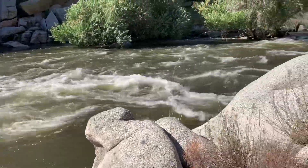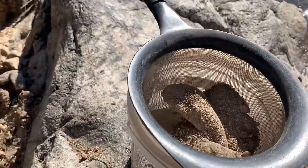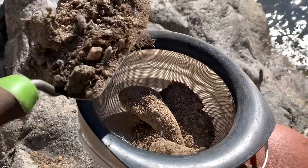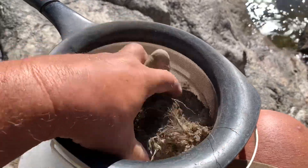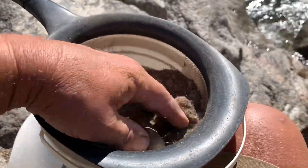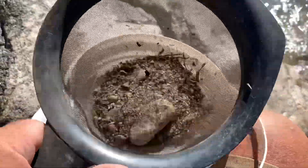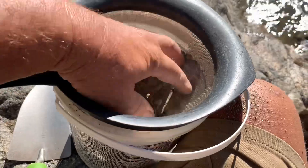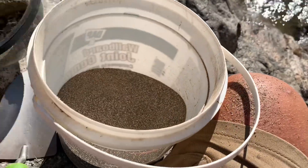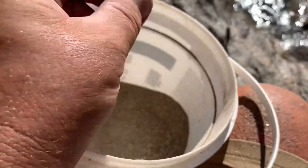This is mostly gold concentrate. Gold in this place is not so big — it's small. I need to use a classifier to make an even, almost the same particle size, and smaller. Gold is normally smaller than the sand I found because it's placer gold. I'm using a regular 80-mesh classifier from Target, and that way I'm getting sand just like this size.